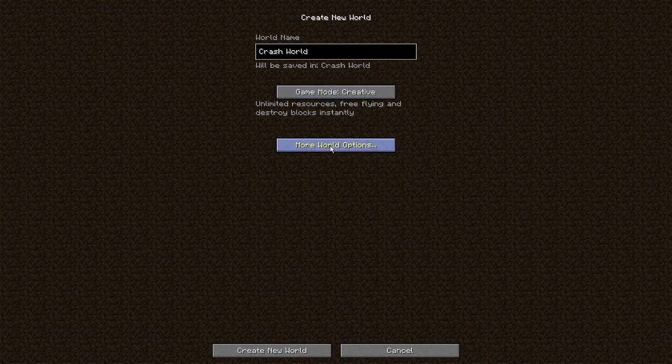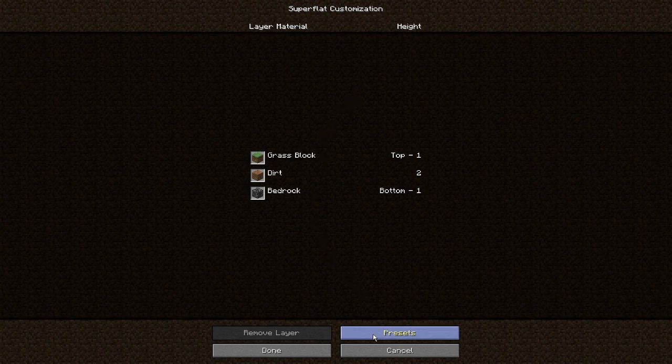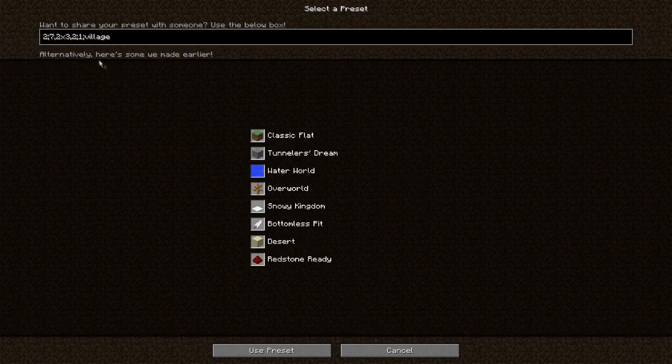So first, just make your game mode creative, and then go to more world options, click on world type, and change it to super flat. Then press customize, click on presets, and then change this to 1, and 93, 1, and then use preset.